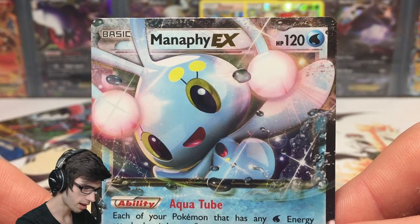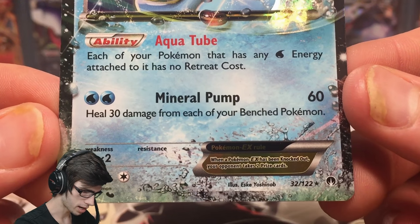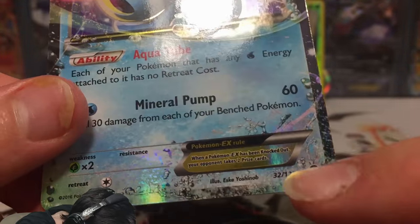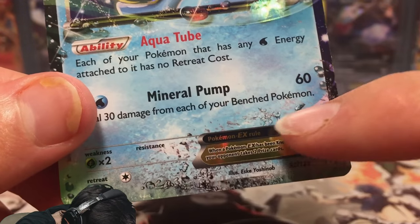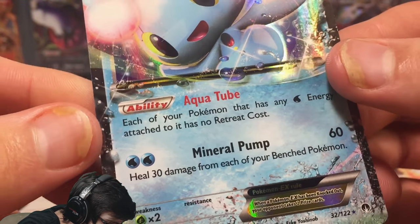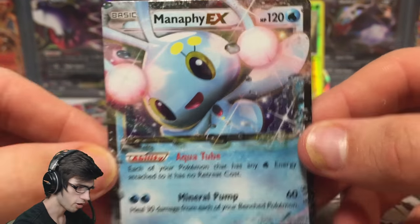So we've got a Manaphy EX with 120 HP, with the ability Aqua Tube and the attack Mineral Pump. Awesome. I love the little detail in the corner there — you see how the splash marks kind of come up over the card? I do like that indeed. Not a bad pull at all.